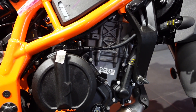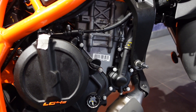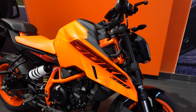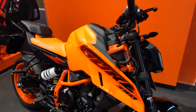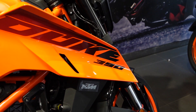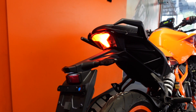This time we have a 399cc liquid-cooled single-cylinder engine that produces 46PS of power and 39 Newton metres of torque. We have two color variants: the orange one in front of us, and a blue and gray combination that I showed in the intro. The orange variant even gets a seat in orange color.